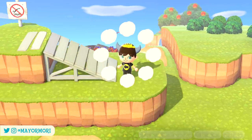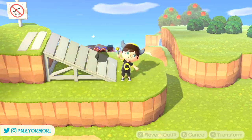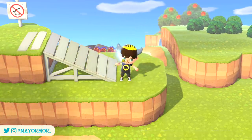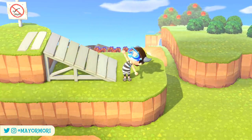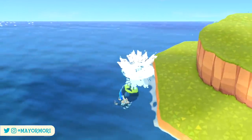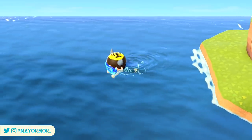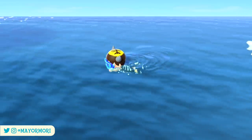So there we have it — four details that once existed in New Horizons but were removed for whatever reasons from the public version. What do you think about these? Do you wish you could terraform spiky cliffs? Or do you know of any other beta features that have been removed but weren't mentioned here? Let us know your thoughts in the comments below.